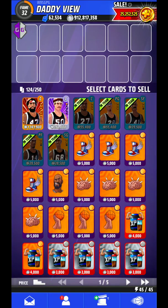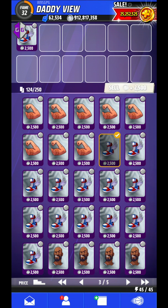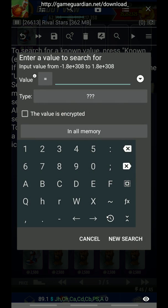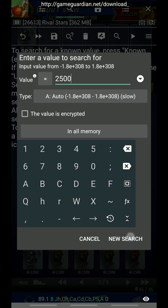After that, for coins, what you need to do is go to Sell and sell some things. This item is 2500, so search for 2500 and click on 'Auto New Search'.